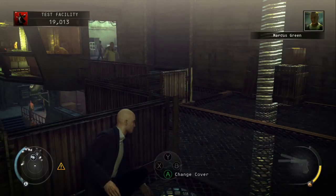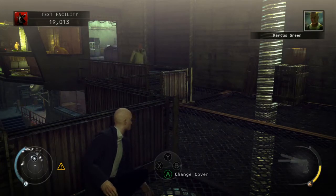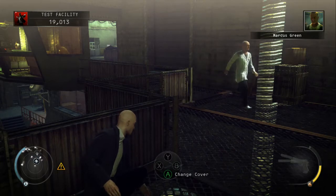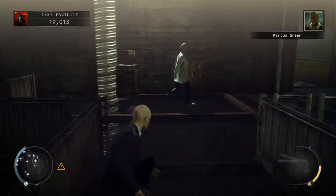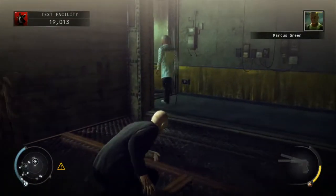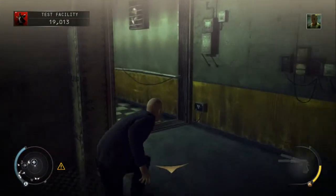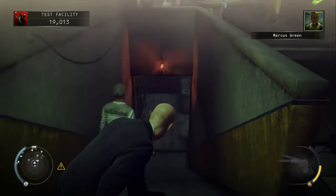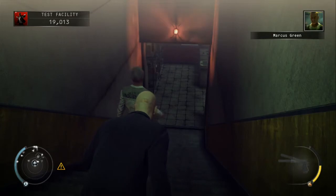We just need to wait for Dr. Green to head down to the right, and we'll follow him down the stairs. Just head round to the left after him and head straight down the stairs.